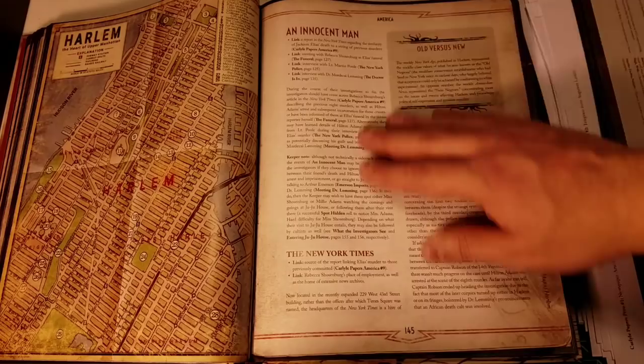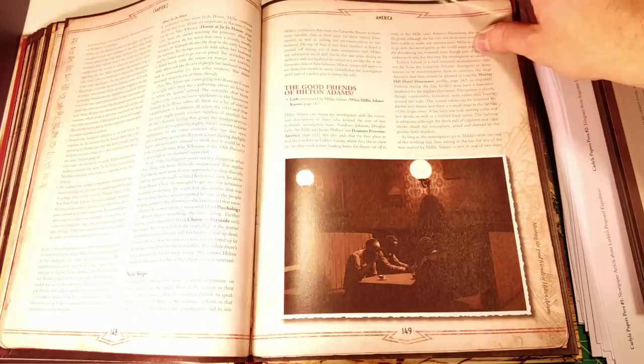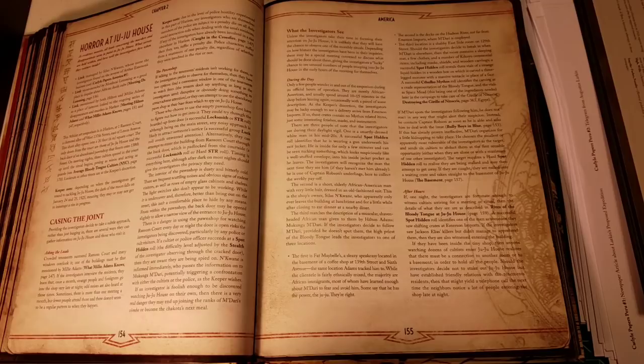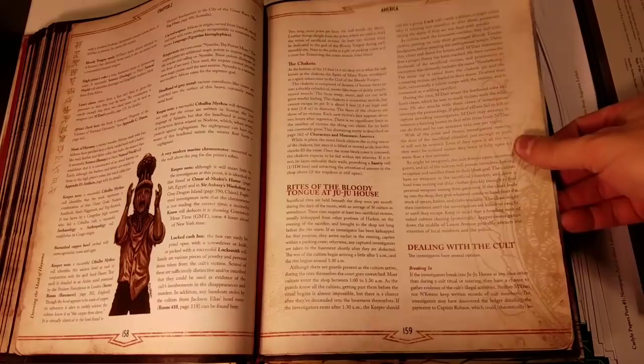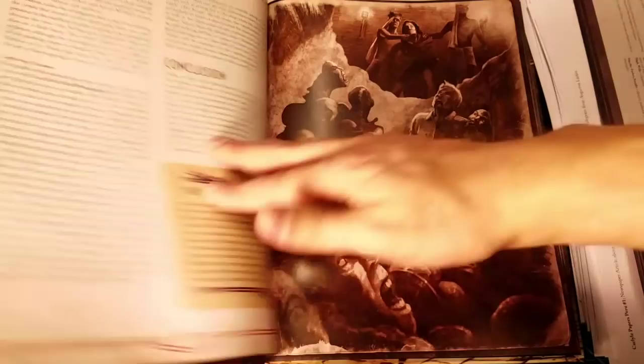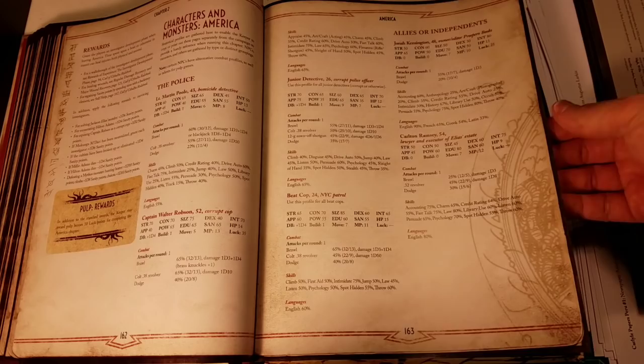This beautiful map of Harlem goes with the 'Innocent Man' segment of the America chapter, which deals with racism in Harlem in the 1920s. If you haven't yet, I highly recommend you check out the ENnie award-winning Harlem Unbound supplement written by Chris Spivey — it's wonderful. Some of these campaign detours are optional, some are not — some are more linked to the main campaign and have more critical clues. Seventh edition stats for all characters, with a nice display of average cultists so there can be variety between whoever your players come up against.